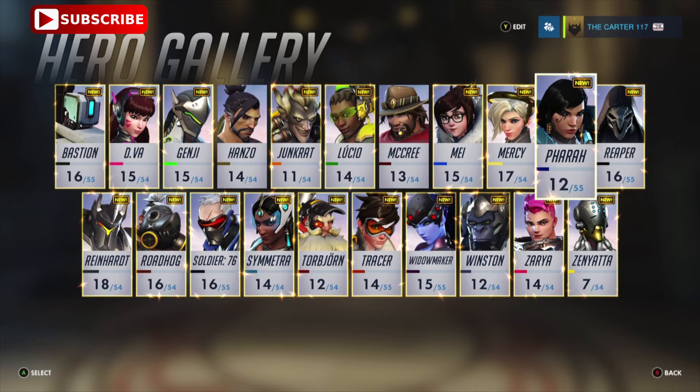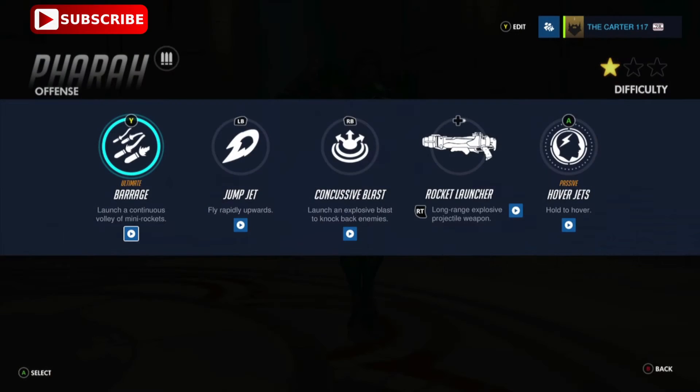In order to get an idea of a good setup for Pharah, let's take a look at her abilities. Her Barrage ultimate is exactly as it sounds — missiles rain from above. LB is the Jump Jet ability where you jump really high in the air, making it easier to get kills with her rocket launcher. The passive ability, Hover Jets, which is the A button, usually goes hand in hand with this ability.